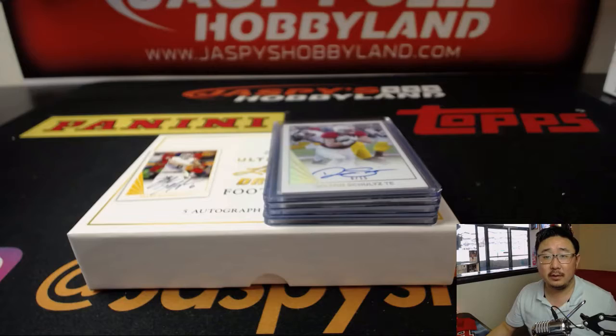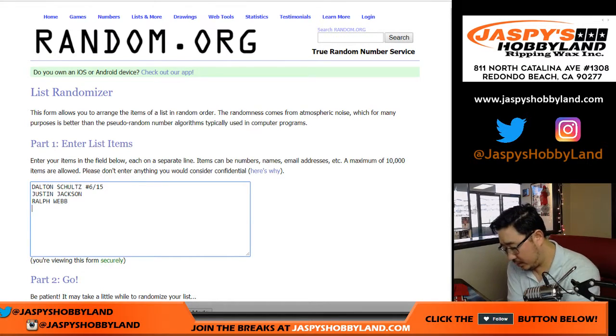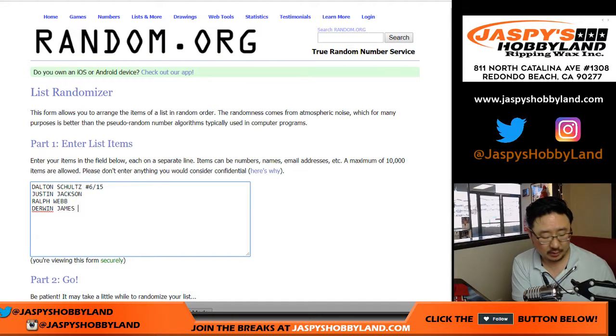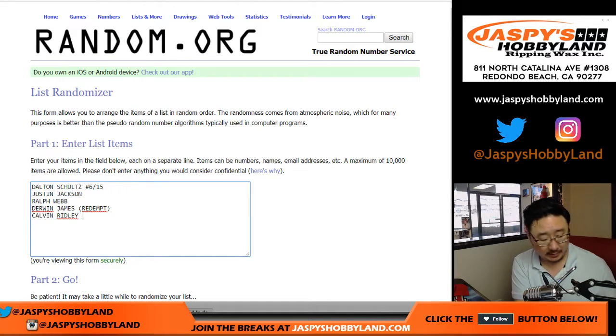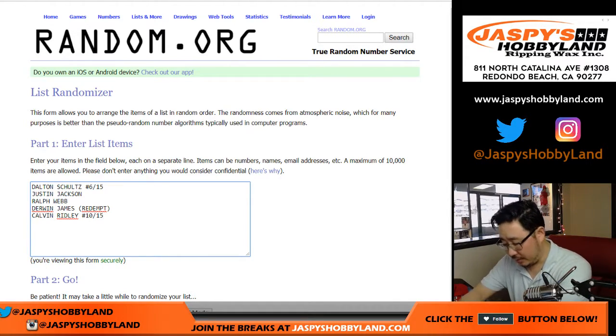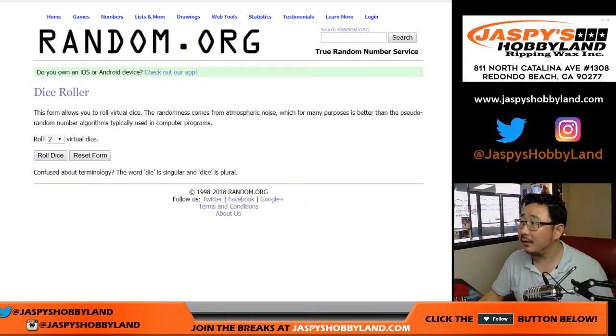Now let's type in all of the hits: Dalton Schultz, six out of 15; Justin Jackson; Ralph Webb; Derwin James Redemption; and Calvin Ridley, number 10 out of 15. Guaranteed a hit, but a random hit. It's a good slump buster break, folks. So if you're on a cold streak, try one of these.